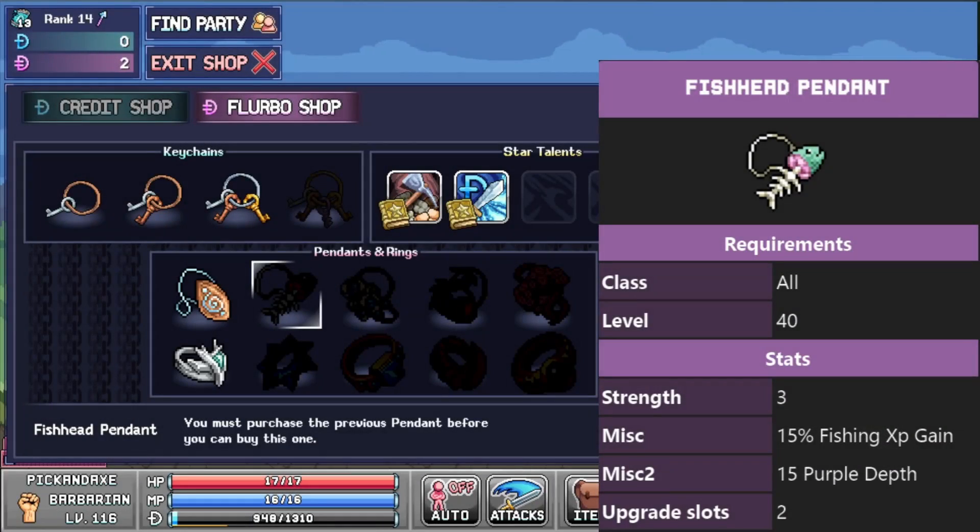And then we have the fish head pendant. You need to be level 40 for this one, and this one is actually useful for everyone. You gain more fishing XP, you gain purple depth, and purple should be the blow chest. So with this equipped you will catch more blow chests. Other than that, there is nothing special about this.